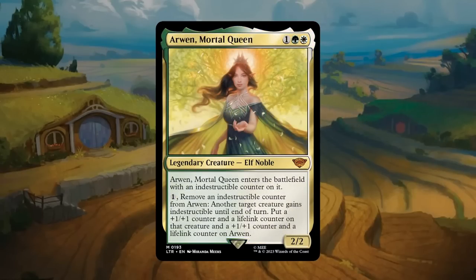Arwen, Mortal Queen: one green and one white for a 2/2 legendary elf noble at mythic. She enters with an indestructible counter. There are a few ways to deal with indestructible creatures in this set — a red burn spell that removes indestructible until end of turn and deals 3 damage, and a black removal spell that gives -2/-2. But you can also pay one mana to remove the indestructible counter from Arwen, give another target creature indestructible until end of turn, and put a +1/+1 counter and a lifelink counter on both that creature and Arwen. So she can dodge the -2/-2 by becoming a 3/3. Another incredibly strong card — gets an A.